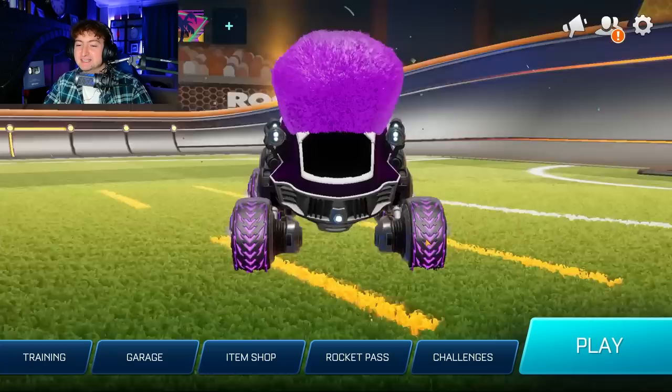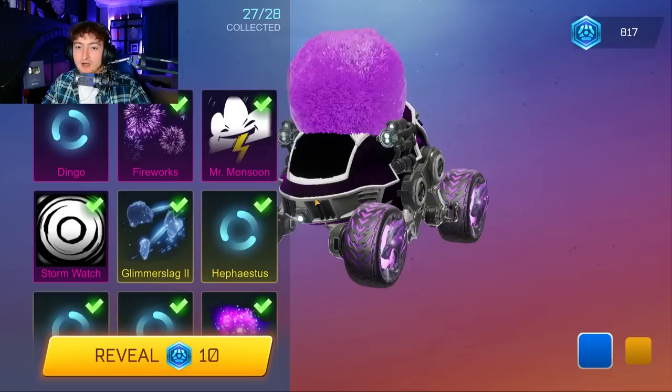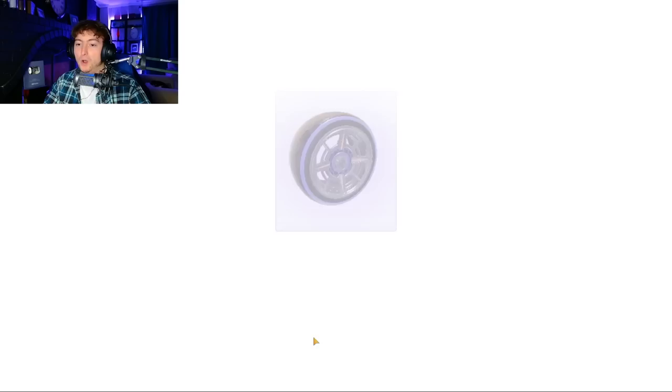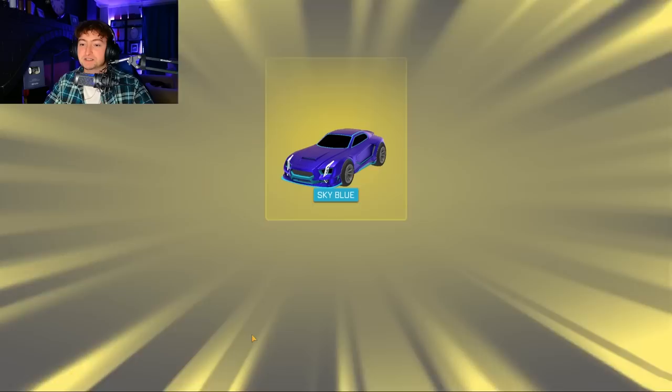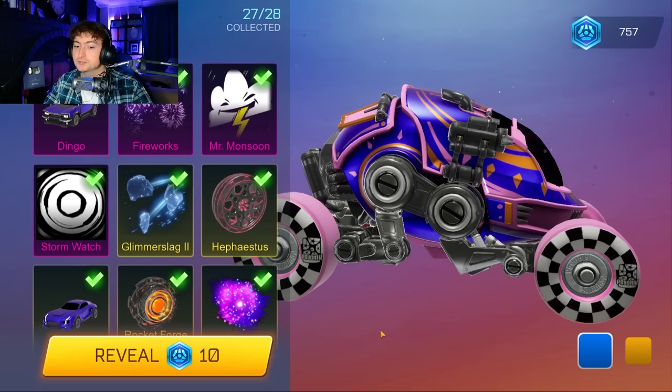What's going on everybody, today we are opening up 1000 tokens in Rocket League Sideswipe — this has to be an all-time first. We have 800 on this account and some other viewers are coming through with some as well. On this account specifically they asked that we try to get a Dingo, so hopefully we can do just that. It is the only card they need to get the Gold Octane.